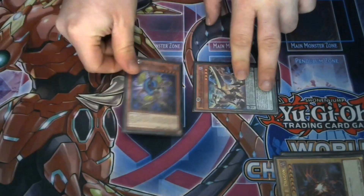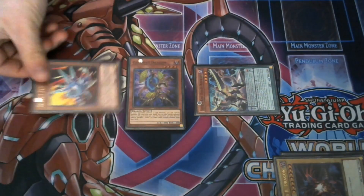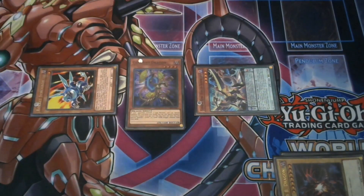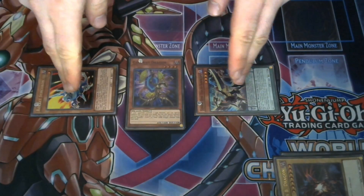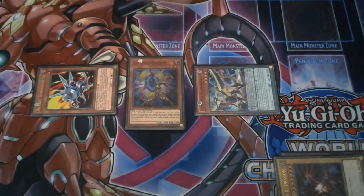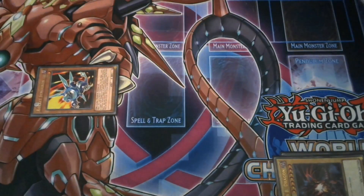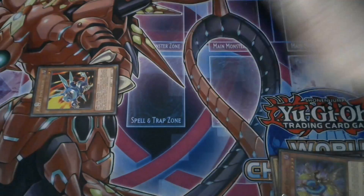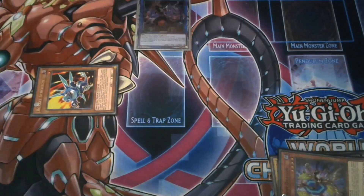Next, normal summon your Gateway Dragon, which then lets you summon a dragon from your hand — so you summon Rocket Synchron. It's important that these two monsters are in the zones next to the zone underneath the extra monster zone, so Gateway has to be in the center. You'll then use Gateway and Supreme King Darkworm to link summon into Twin Triangle Dragon.